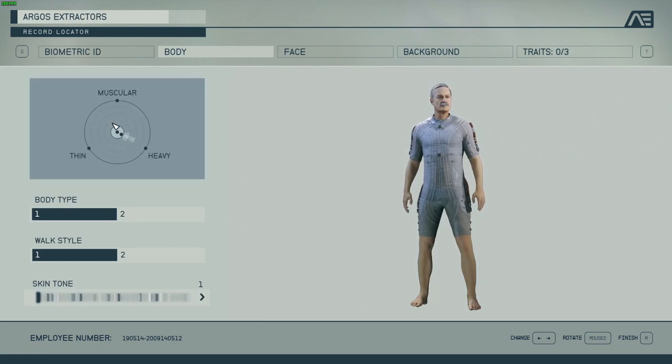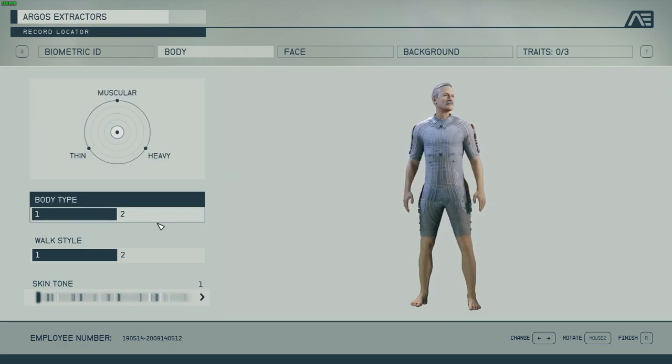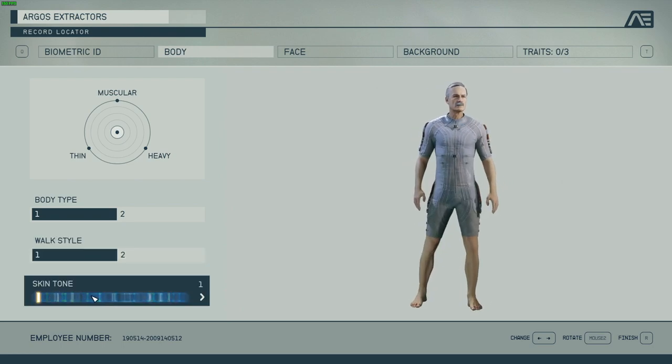First I'm going to do the face instead of the body. The body type is basically the sex of the character. Walk style — that's the male walk style and the feminine walk style; I'm going to take the male one. Skin tone one.